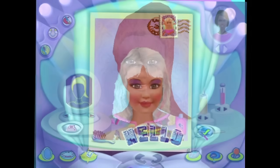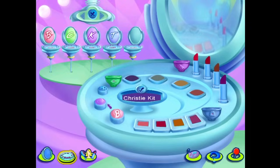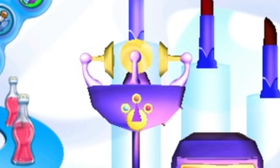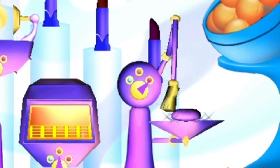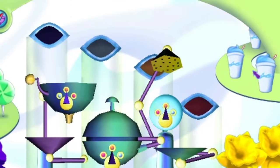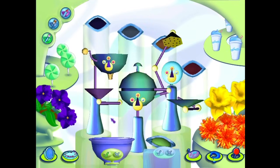If you're unhappy with the colors of makeup provided to you, just take a stroll over to the Makeup Factory, where you can combine various ingredients together to create your own shades. If you've ever had the desire to rub a combination of flowers, lollipops, and slurpee on your face, then boy do I have good news for you. It's the first in my new line of makeups. I call this specific shade... green.